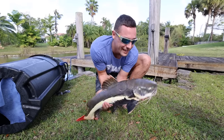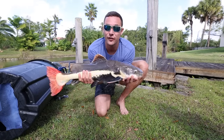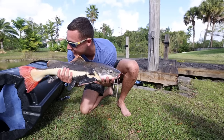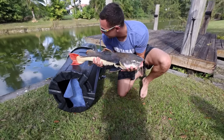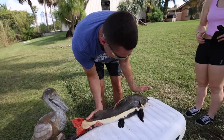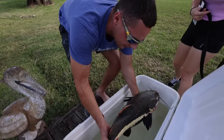This is our brand new red tail catfish and he is ready to go. This is going to be the first predator that we are adding to the predator pond, and we caught him in a fish trap. He's bleeding — uh-oh. 28-inch red tail. All right, let's do this — open it, put him in there.